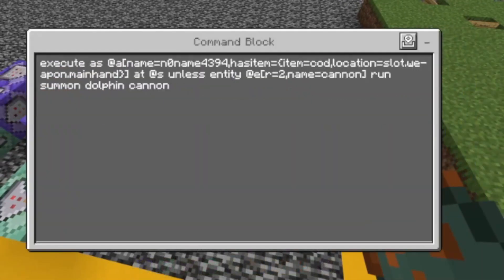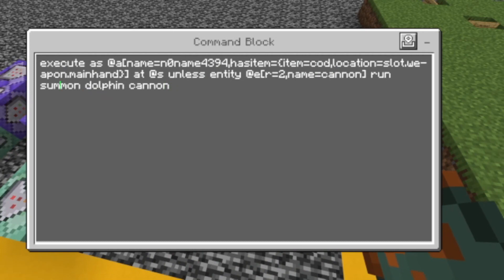First thing we need to do is summon the cannon. Execute as, add a name equals your name — that's important — as item equals item equals cod location and that stuff here. Add it as, unless entity at e, radius equals two, name equals cannon, run summon dolphin cannon. That's gonna summon a dolphin with the name cannon, which is our actual cannon, unless there is already one, and only if we hold a cod in our hand.